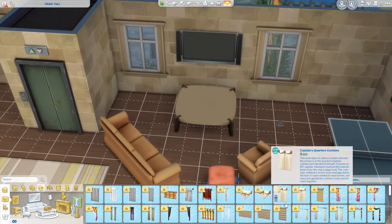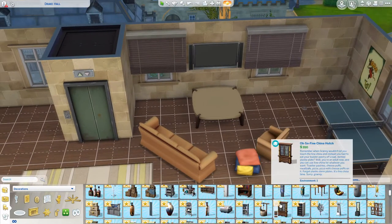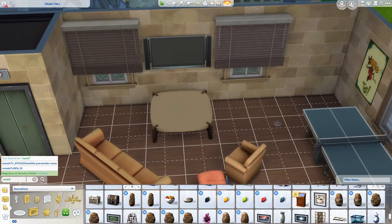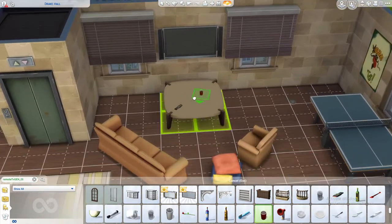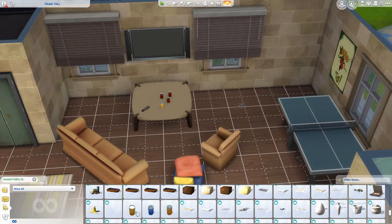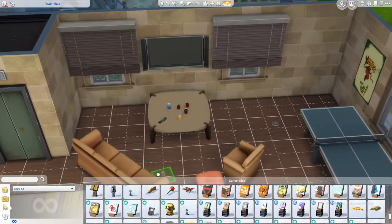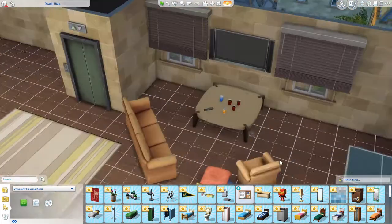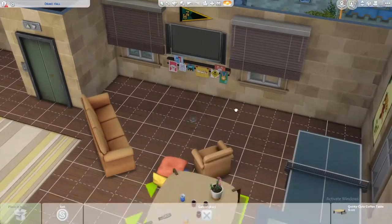Then I added that ping pong table. In The Sims 4 Discovery University you can play ping pong, but you can also play juice pong on them, which adds a double purpose. Literally every dorm room I've visited has a ping pong table in the common area. Even my cafeteria had a ping pong table. So it's just a really common thing — kind of a strange phenomenon, I guess.